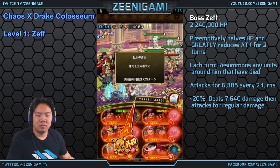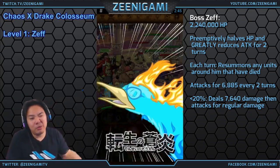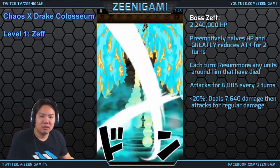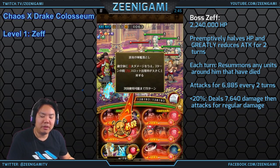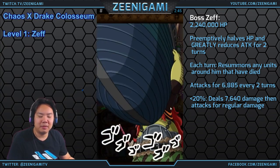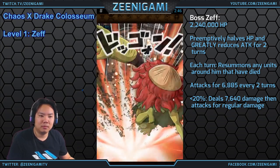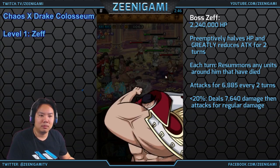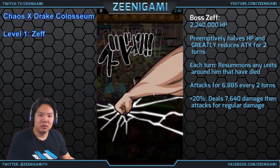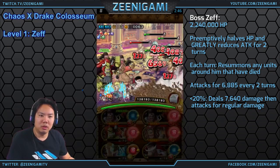Level number one is going to be Zeph. We're going to be using a double Blackbeard team. There are two ways to do this strategy: you can use a Marco, or you can use one of the zombies from the Soldier Zombies who debuffs your team's attack. If you're using the Soldier Zombies to debuff your own attack, you want to use them before you get to Zeph, because Zeph will preemptively reduce your entire team's attack basically down to nothing — reduced by half.